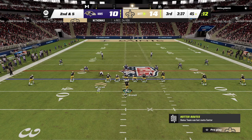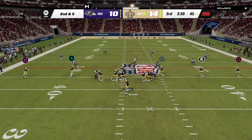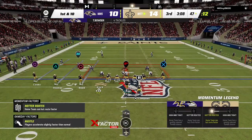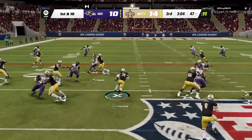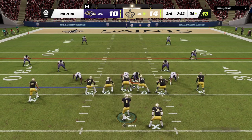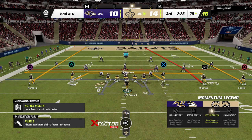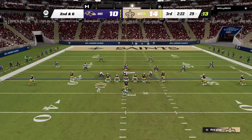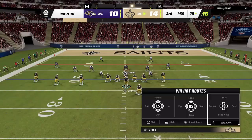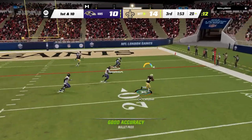Looking for a short play — one of these drags, or putting Thomas on a zig route and Cooks on a slant. Taysom, let's go! Running it up the middle with Campbell — lots of yards there. Staying with the ground game. Break a tackle, Campbell — hold on to the ball. Coming back to empty set with drags and another zig on Thomas — Taysom Hill is wide open. Going to the levels play with Thomas on the zig and Campbell coming out of the backfield. We'll take Campbell on the flat.